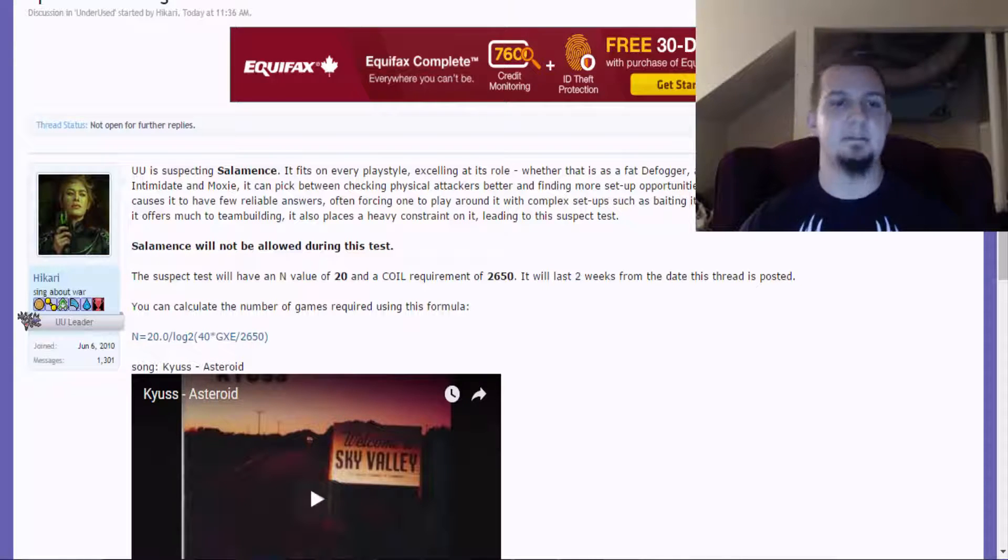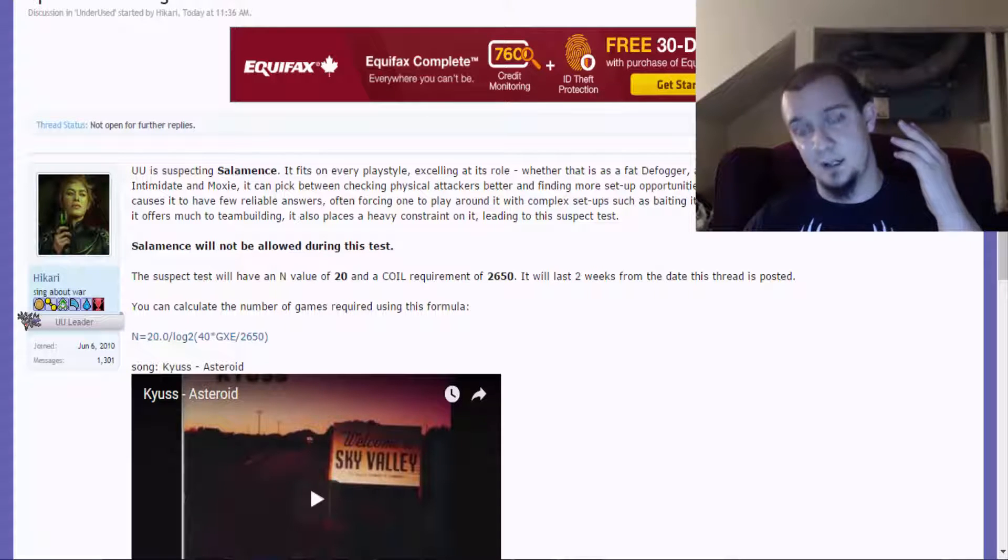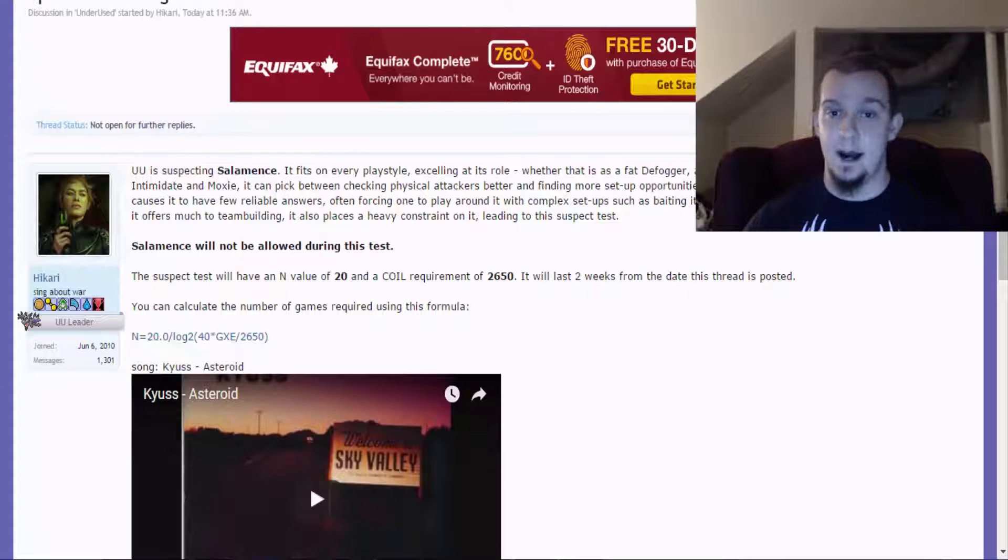Between Intimidate and Moxie, it can pick between checking physical attackers better and finding more setup opportunities, or cleaning up more effectively. Its coverage causes it to have few reliable answers, often forcing one to play around it with complex setups such as baiting it into Outrage to revenge kill it with a Fairy. That is true, and it can very easily be baited into using Outrage, but if your opponent can predict a Fairy switch, they could use a different move like Iron Tail, which is super effective against Fairy-types.